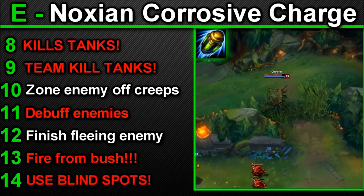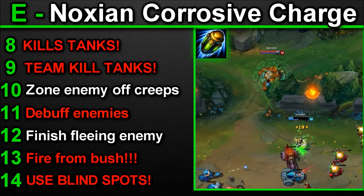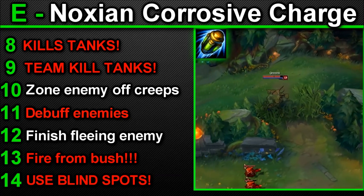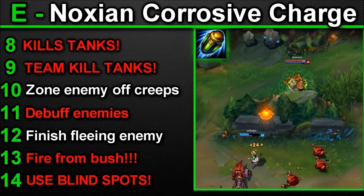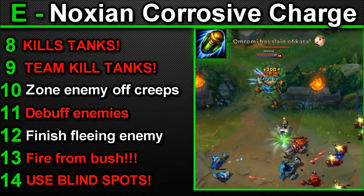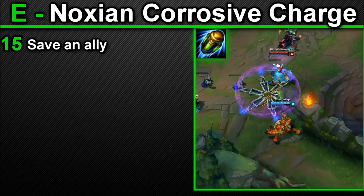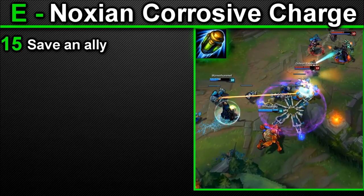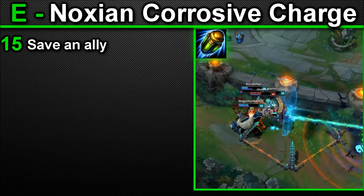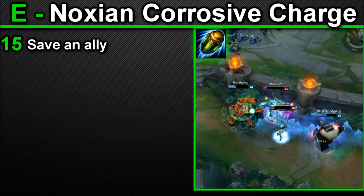Number 14 — an appendage of the previous point is to use blind spots to land your E. I have a guide on this on my channel covering all lane blind spots including bot lane, which I'd advise using to help land those E's. Number 15 — this ability can be used to save an ally; as literally no one on earth wants to get hit by your E, you may consider firing E at a chasing enemy — 99% of people will automatically run away or around the E, thwarting their pursuit.